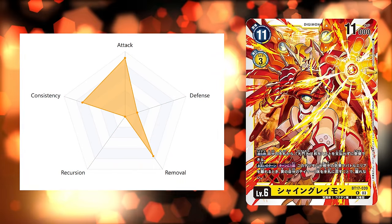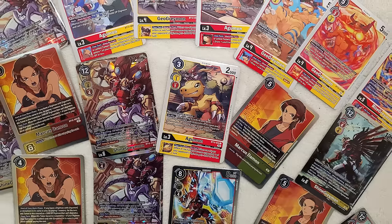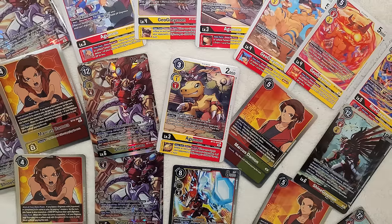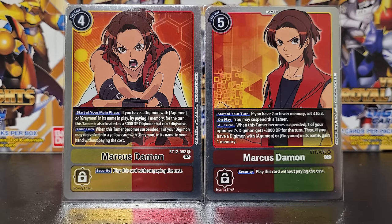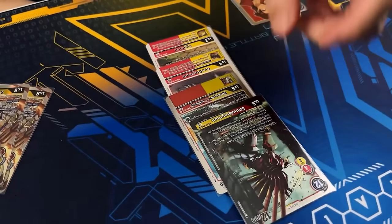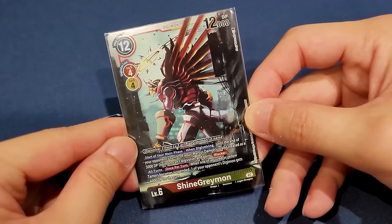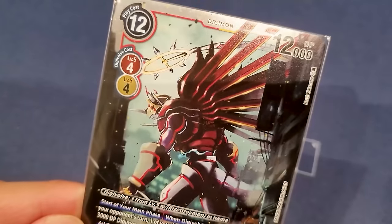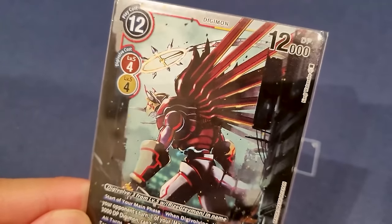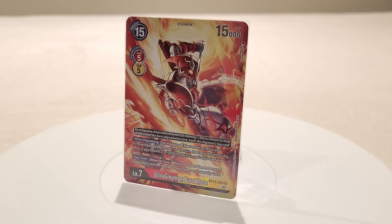ShineGreymon is another combo deck, but slightly easier to learn compared to the other two. This deck also requires a bit of setup where you want to see your digivolution pieces from Agumon, GeoGreymon, RiseGreymon, and ShineGreymon, but you also want to make sure you have your Marcuses on your board in order to help you get there. That is why the early game decisions for this deck become far more important — you want to search and draw as optimally as possible. By sequencing your attacks with Marcus and digivolving up your stack for free, you're also able to remove the opponent's Digimon by DP reducing them at the same time. One method is to chunk down your opponent's security and then set up the turn after for a game-winning play, or you can use ShineGreymon Burst Mode as the final play which can trash your opponent's security as you attack with Marcus.